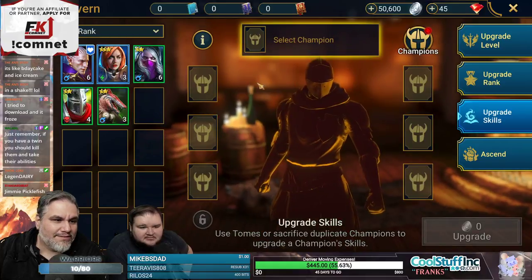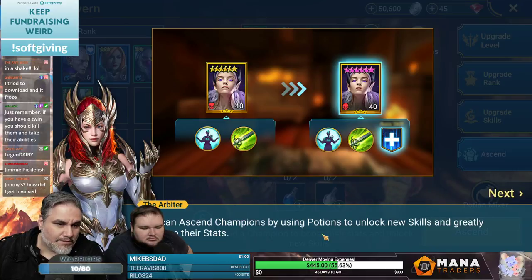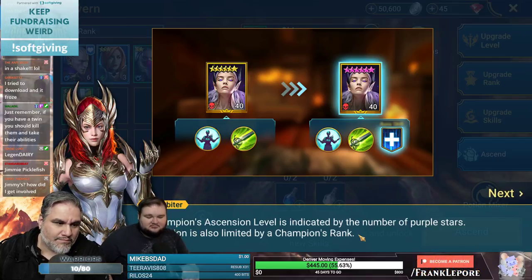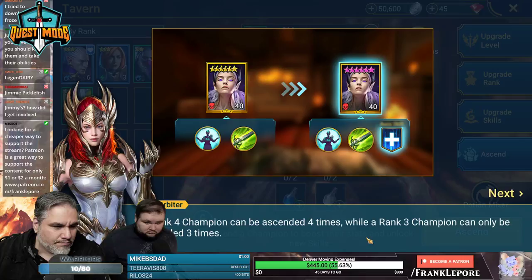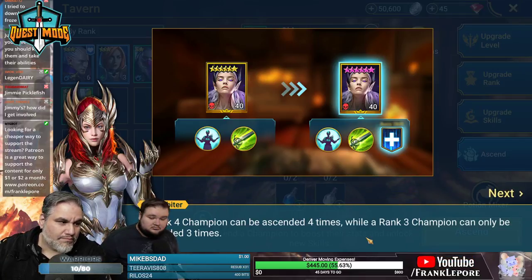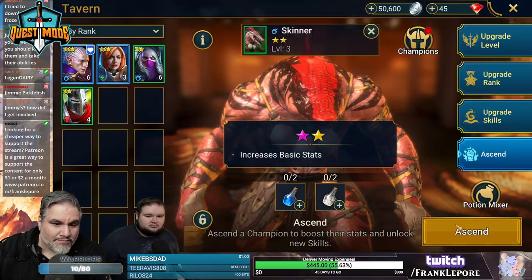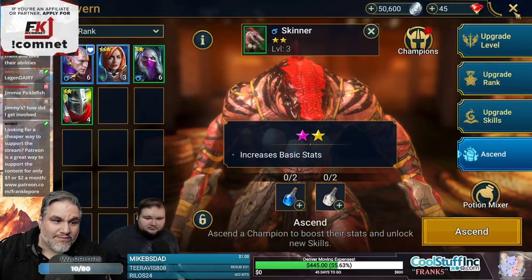You can ascend champions by using potions to unlock new skills and greatly increase their stats. A champion's ascension level is indicated by the number of purple stars — ascension is limited by a champion's rank. The type of potion needed depends on the champion's affinity; the best place to find potions is in the potion dungeons. I don't have any of these whatsoever.